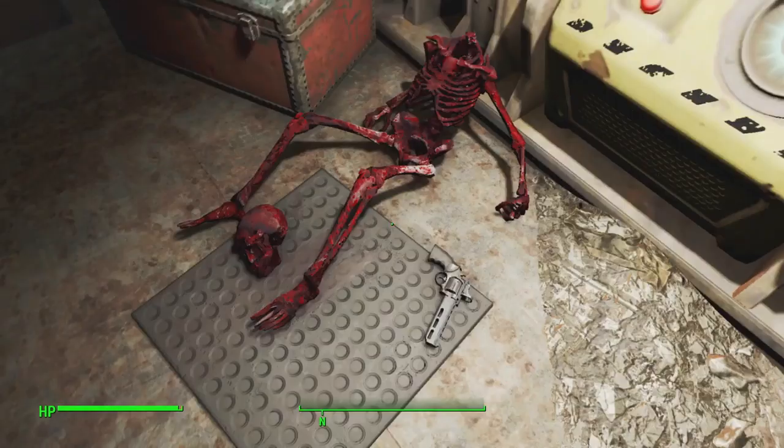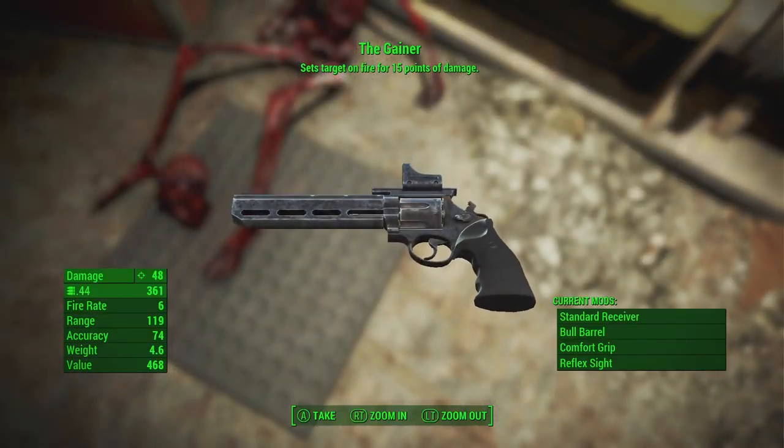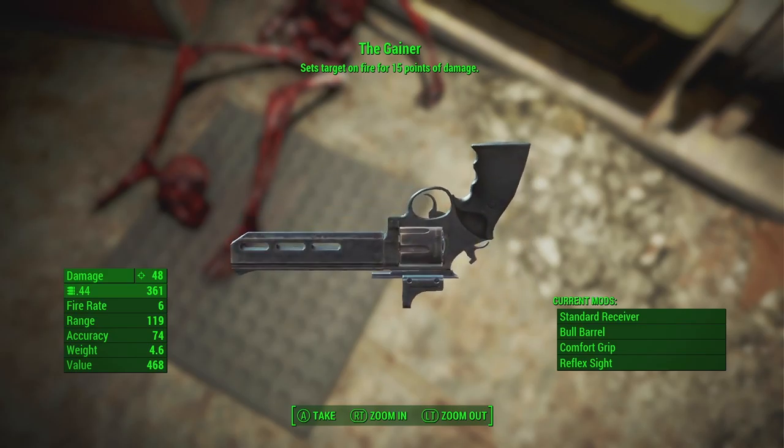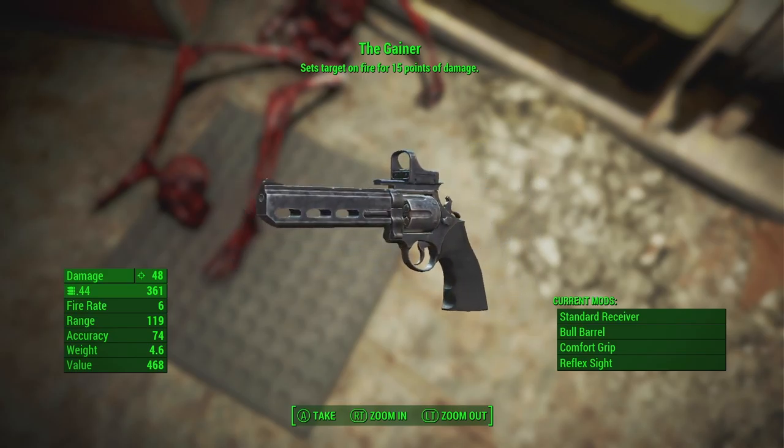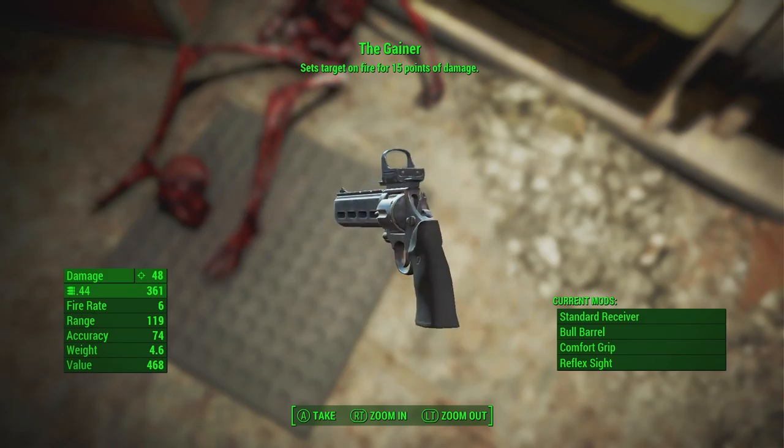So here is where you can get the Gainer. It's on the ground next to this dead guy. It's just a target on fire for 15 points of damage — pretty cool. And that's actually just how you get the Gainer. That's the location.